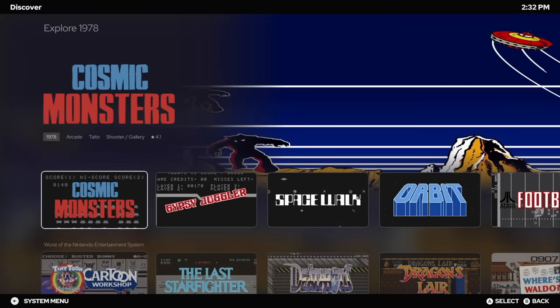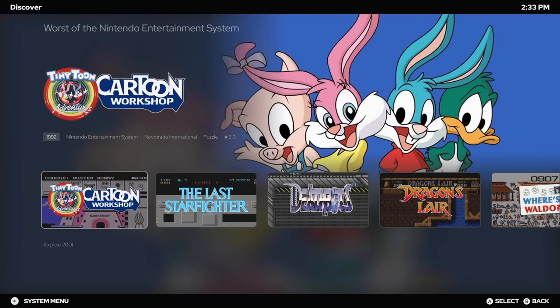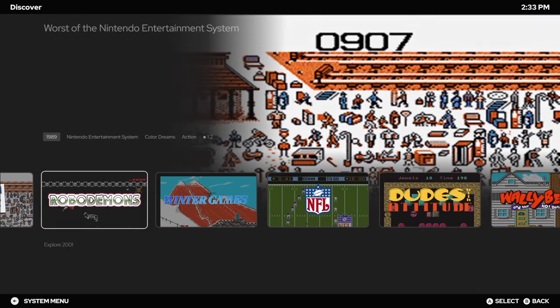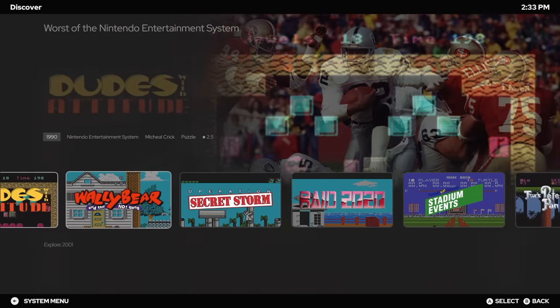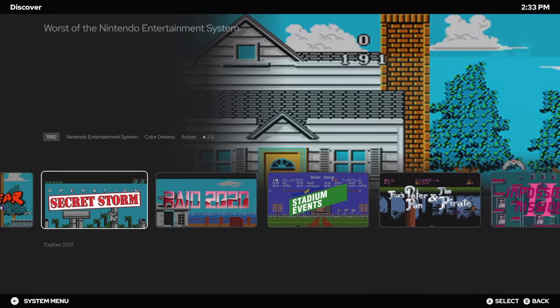There's an Explore 1978 section — games released in 1978. We also added a Worst Of section, which can be a lot of fun when you're playing with friends. You can find a really bad game to kind of laugh at and play just to see how bad it was. This one just happens to be Worst of NES. But if you don't have any NES games imported, it would populate with a different platform — Worst of Super Nintendo, Worst of Game Boy, and so on.